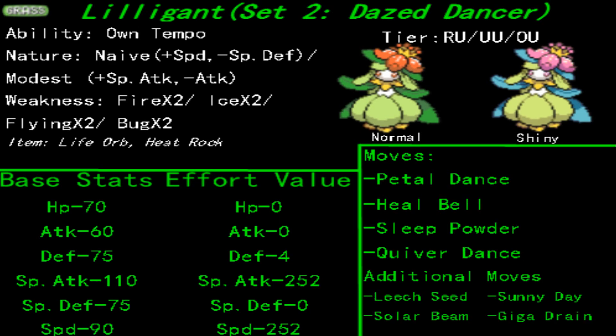Set 2 comes straight from BadassXScrafty, who also submitted something in the past. He came up with an awesome Lilligant set that I didn't even consider when initially seeing the sun-boosted set. But this Lilligant can stand on its own. The effort values are going to be the same since it doesn't change its basic stats — it's still a special sweeper, but of a different type. This one is more self-sufficient in that it doesn't need a sun boost to do what it needs to do.